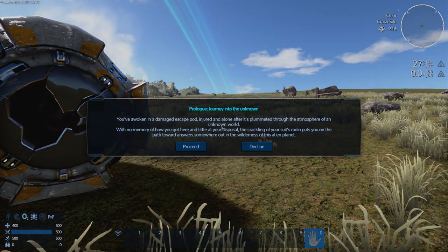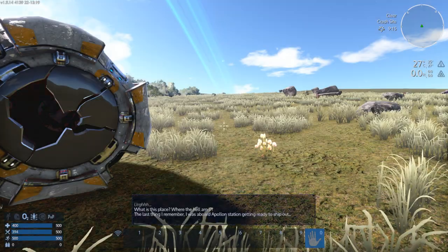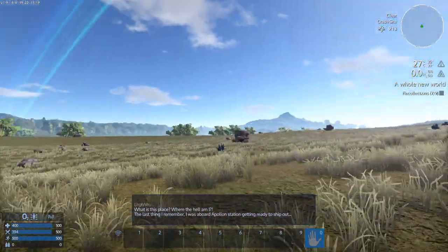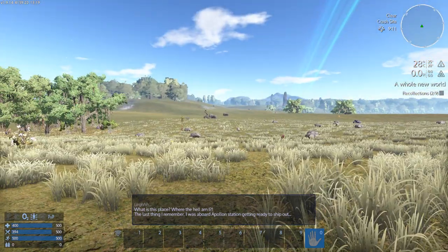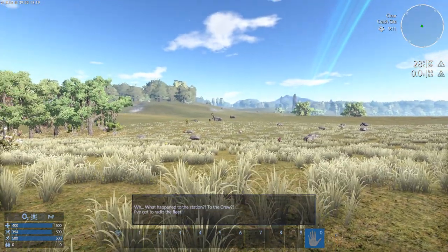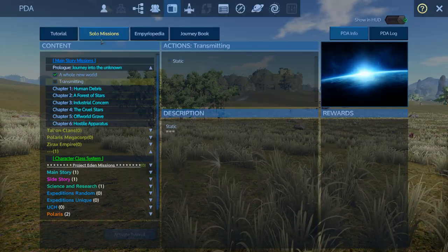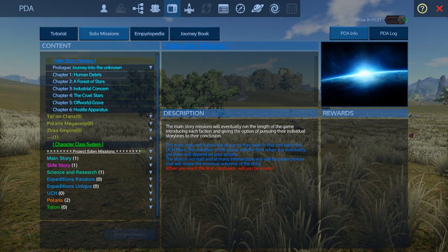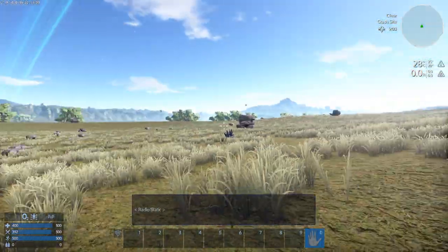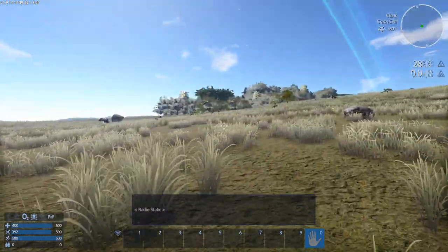You crash land, the screen goes dark, and you might think your game is about to crash — nope, that's why it's on SSD. You've awoken injured, so I'm going to hit Proceed to load through some of those missions. I recommend hitting F1 and going to Solo Missions to deactivate the recollections tutorial — that way it at least knows you can continue those missions later.